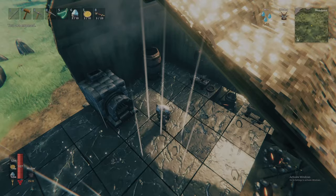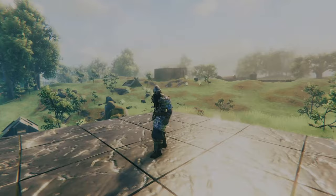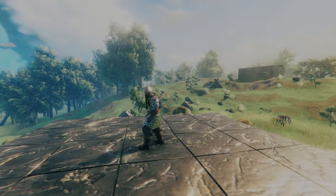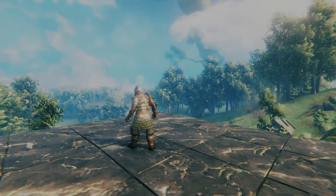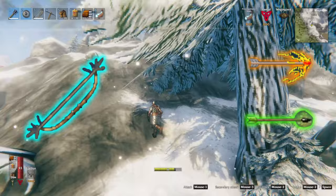With your meads in hand, equip your best swamp weapons and armor. I would recommend the full iron armor set for maximum protection. You could include the root harness chest piece, but pierce damage isn't as prevalent in this biome. As for weapons, any of the iron weapons will do for melee — simply choose your favorite. I do recommend bringing the Huntsman bow and crafting fire and poison arrows, as many of the creatures are vulnerable to either fire or poison.